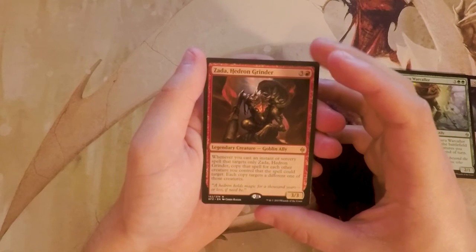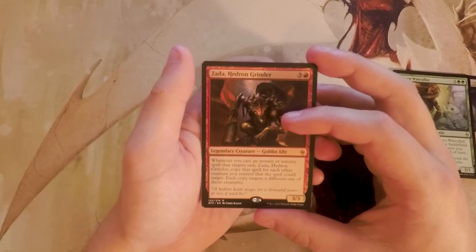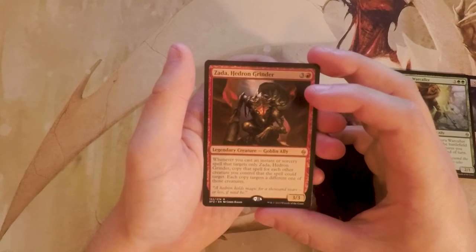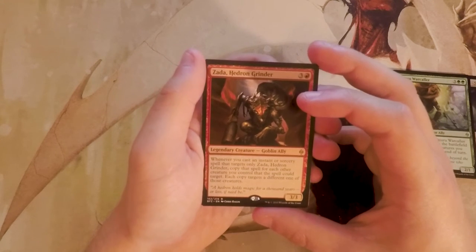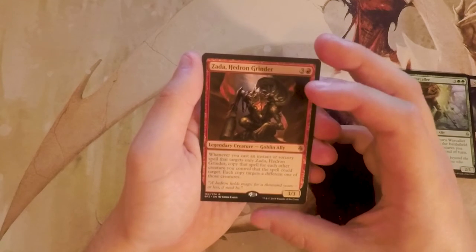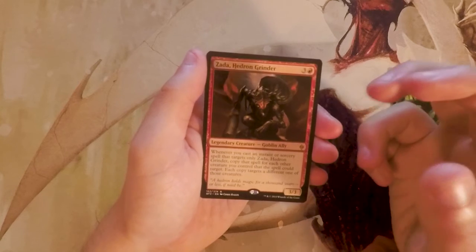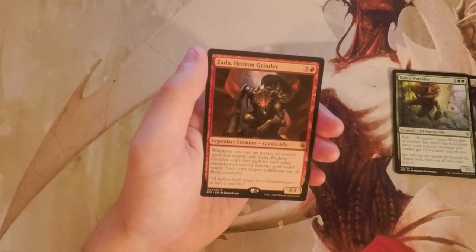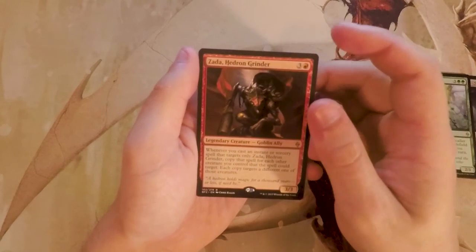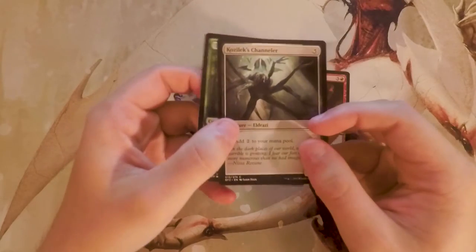Our rare is Zada Hedron Grinder — a 3/3 for four. Whenever you cast an instant or sorcery spell that targets only Zada, you copy that spell for each other creature you control that the spell could target, with each copy targeting a different one of those creatures. Zada is a great Commander card but not a very good limited card — instants and sorceries aren't going to be the bulk of your deck — so I do not like first-picking that.